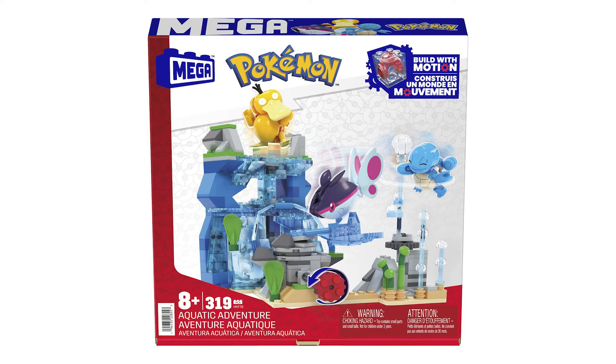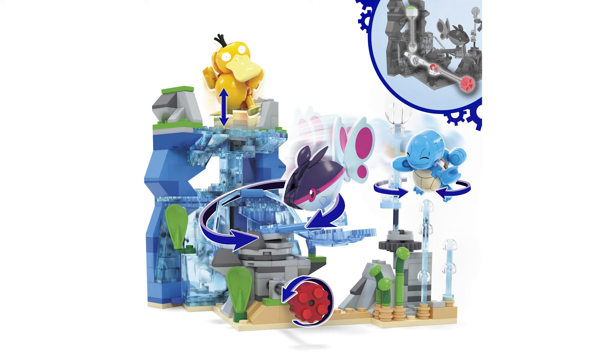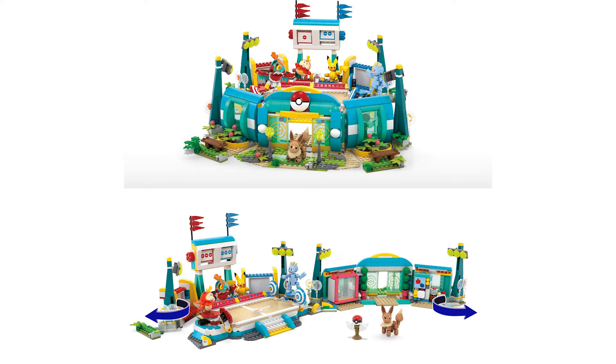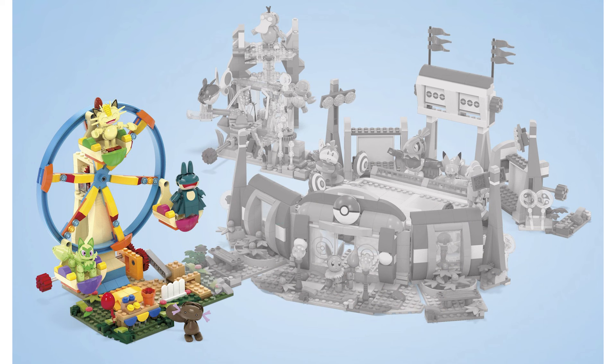In addition, there's also the Aquatic Adventure set, which includes Psyduck, Finizen, and Squirtle — I really want the Psyduck one. Those two sets should be able to connect to a third one, the Training Stadium, which comes with Hawlucha, Machop, Eevee, Pikachu, and Fuecoco. All of these connect together and they've got a little motion lever thing — spin that around and everything starts activating. This thing's going to be wild if you get all of them connected.